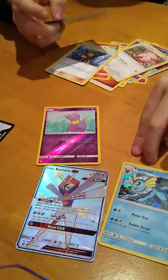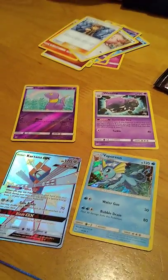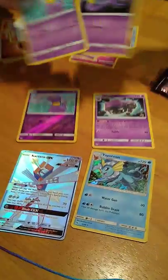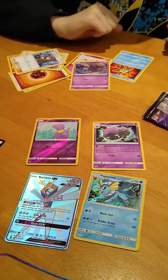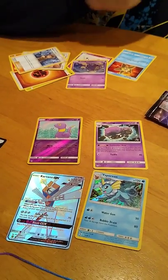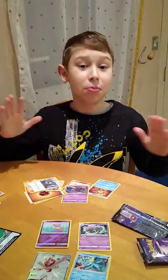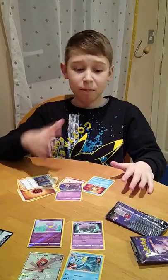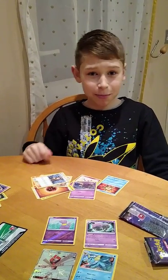So we got a reverse holo and a rare Wheezing. I've got two normal Ekans and one Holo Ekans, and Wheezing in that pack. I've got a Koffing so now I can evolve that Koffing into a Wheezing! Hope you enjoyed this video — please hit that thumbs up, subscribe, and hit that bell so you don't miss the next video. See you next time, bye bye!